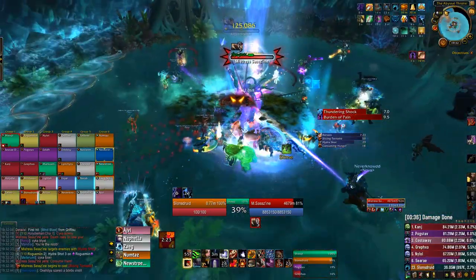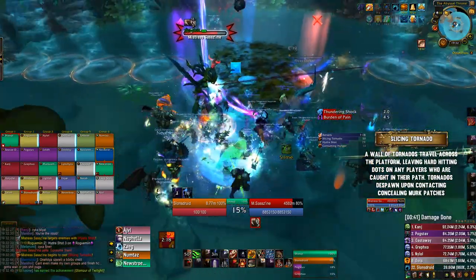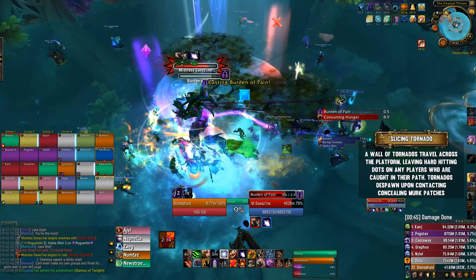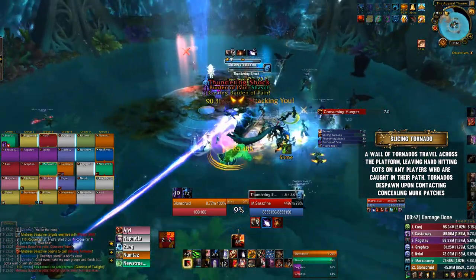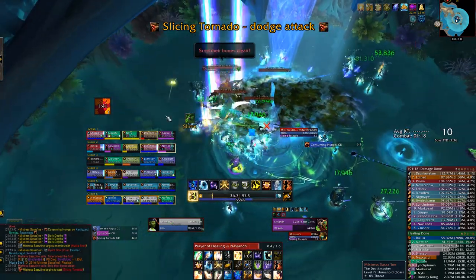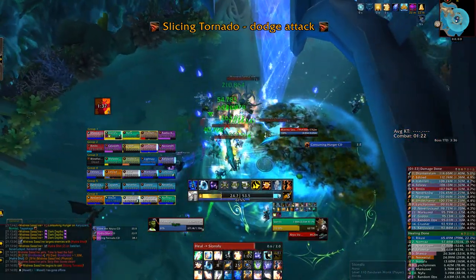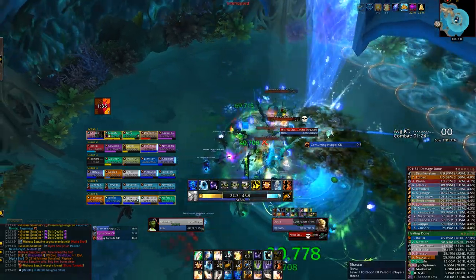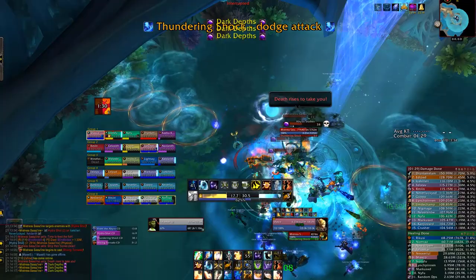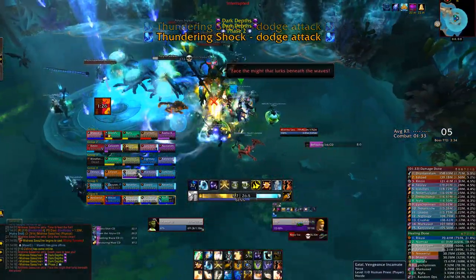Now let's talk about phase 1. During phase 1 you'll need to deal with slicing tornadoes that travel across the platform in a wall formation. If you are hit by a tornado, you receive a nasty physical damage dot that lasts 20 seconds. The way to counter the tornadoes is to get them to contact the goo left behind by the Abyss Stalkers — this will cause some tornadoes to despawn, allowing you to pass through the newly formed gap in the wall. The goo only lasts a short period of time, so the raid needs to make sure the stalkers die just as the tornadoes spawn. If you do it too early, the goo patches might despawn before the tornadoes even spawn, making everyone get hit.